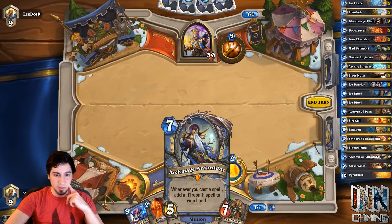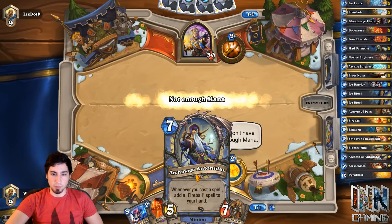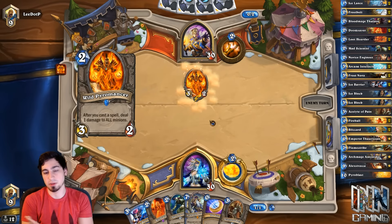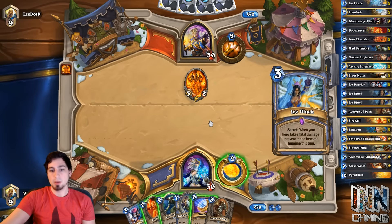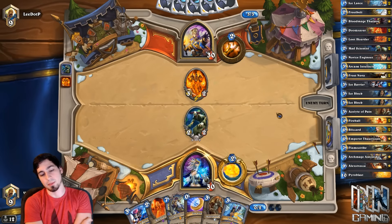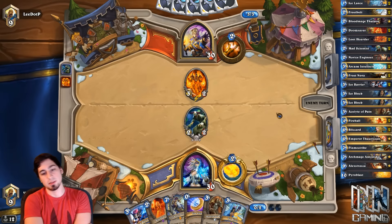So we can coin out the Mad Scientist. I don't think this is a good plan, because we have Archmage in our hand, and the coin with Archmage is a really deadly combo. Plus, it's a Priest — we know it's going to be slow. If we're playing against maybe a Hunter or something like that, it might have been useful. But against a Priest, you don't really have to worry about it too much. We've drawn into two of our secrets so far, which is not the best thing this early on in the game. I would much rather have Loot Hoarders or Arcane Intellects.